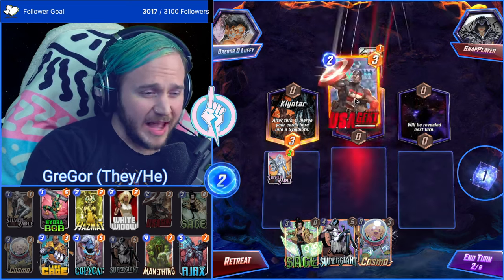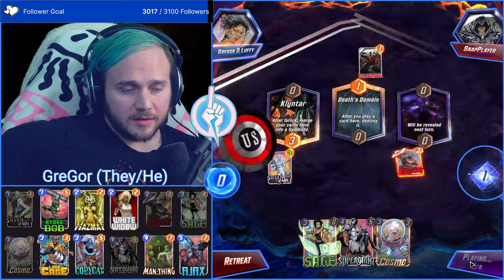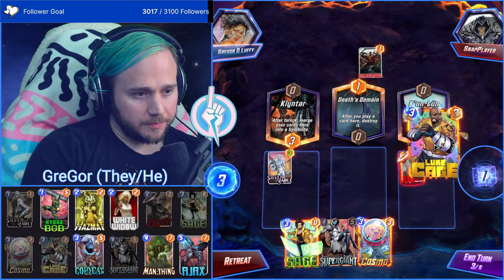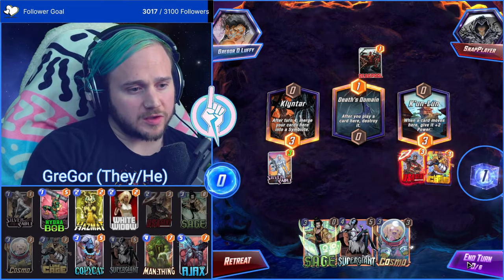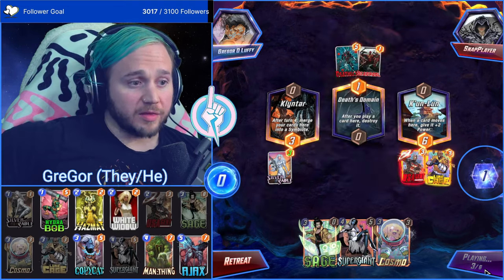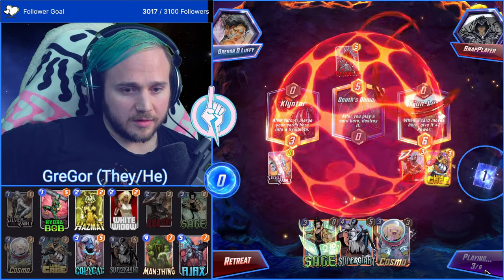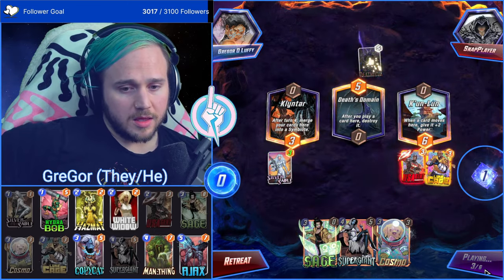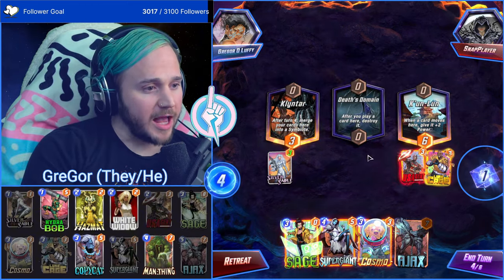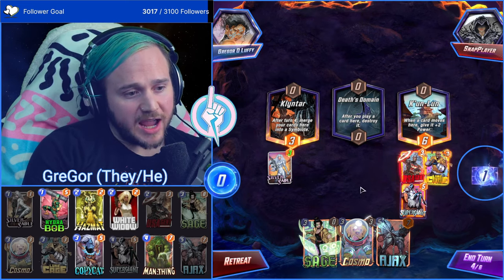That scares me a little bit if I'm being honest. If they have Deadpool and Death's Domain, I think we Luke Cage here, hold on to Cosmo, and we're gonna Super Giant on four. I've been really enjoying the new Atuma. This is where you get the value from Ajax — you hide Ajax behind Super Giant, and we'll see where they end up playing.